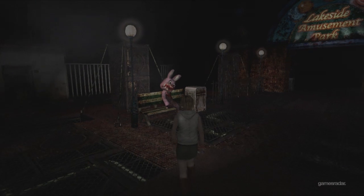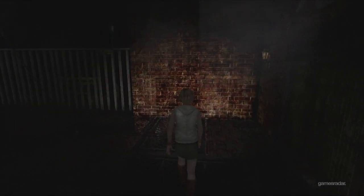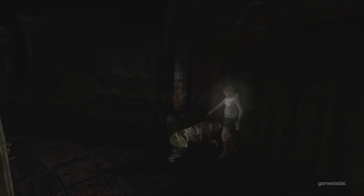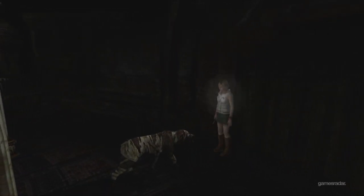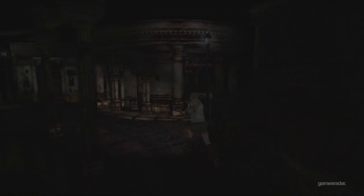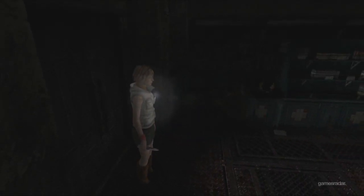Where Silent Hill 2 kind of starts off with a really slow walk through a foresty road, 3 kind of starts right here in the middle of things. You've got a knife, everything's creepy, and I'm about to get attacked by a creature. But often in Silent Hill it's better to run than actually fight, and that holds true in Silent Hill 3. So for people coming right off of 2, how would you compare 3 to 2?